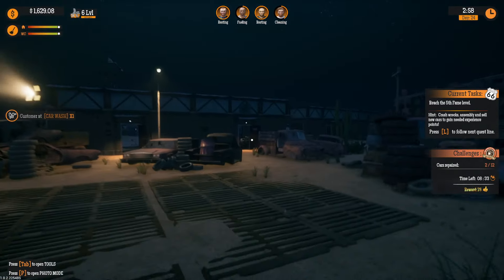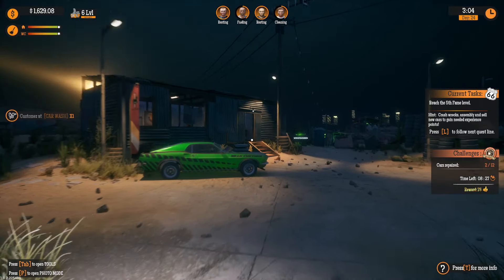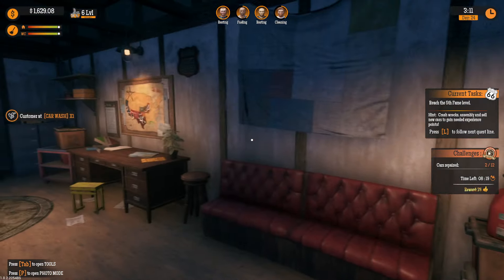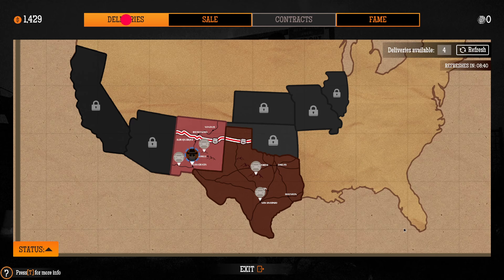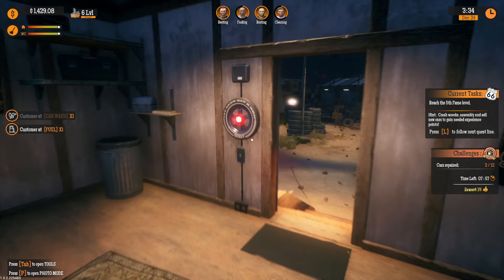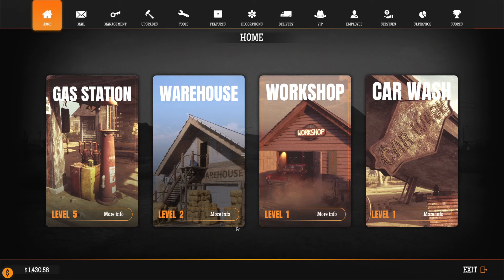Let's see if this next car is going to be better — last time that one kind of stunk. Where did Sean disappear to? All right, there's a car in Las Cruces — we'll have Pete the Meat do it for $200. He'll get that one. We got a deliveries notification — the car got delivered, so I wonder if that meant we received other deliveries we can see on screen.